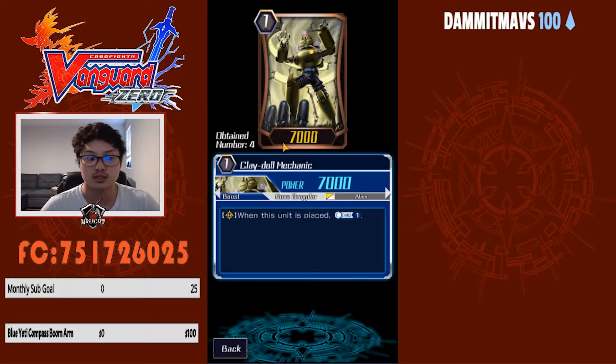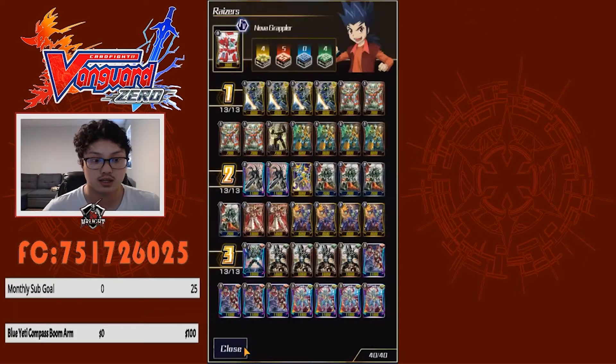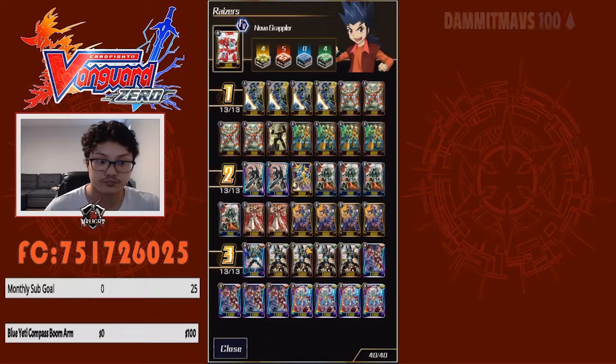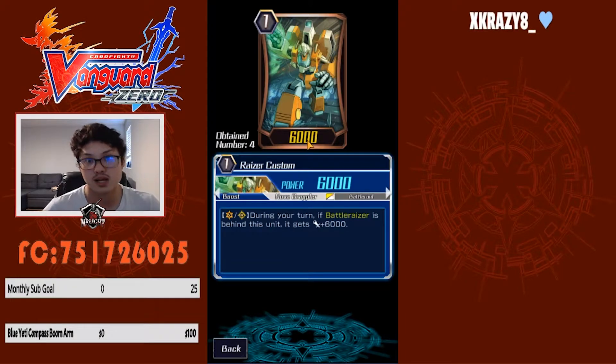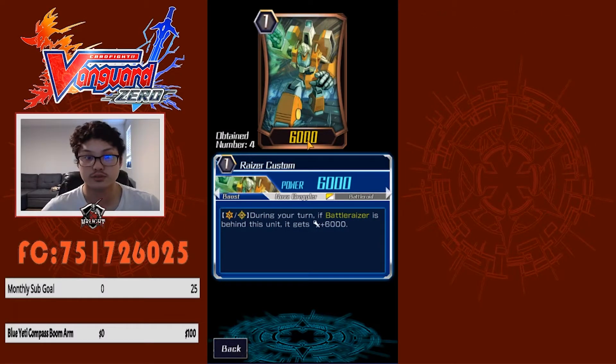One Clay Doll Mechanic — when it's placed, countercharge one. Good way to flip over damage because this deck isn't very counterblast heavy; only about two or three cards use counterblast. Good to have it. Then four Razor Custom — when battle razor is behind it, even without boosting, it gains plus six thousand, making it a twelve thousand attacker as a rear guard or vanguard, which is good to have.